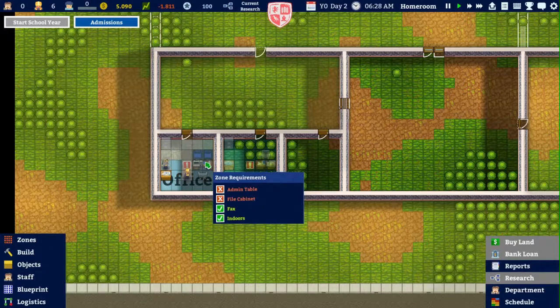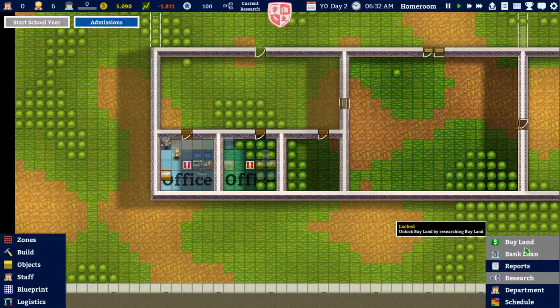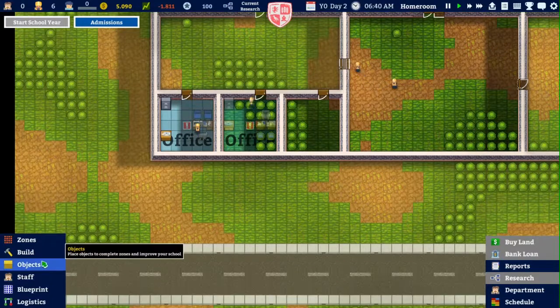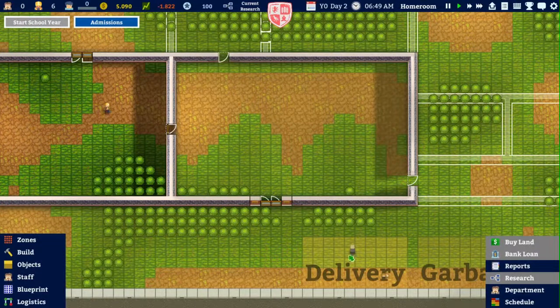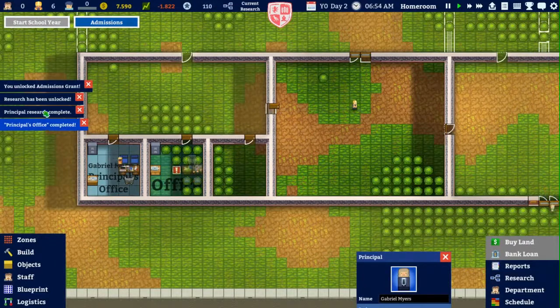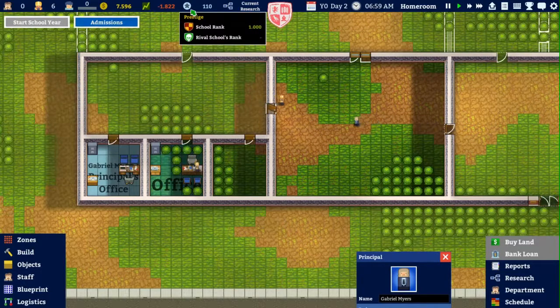There go the tiles. What I was about to do was see if I can research something, but research is locked. To complete the principal's office grant to unlock research, you must have a principal and the principal's office. Well, that is not very difficult since I already have a principal. I now have research — principal's office — so that means I have the admissions grant.